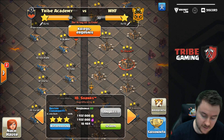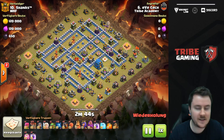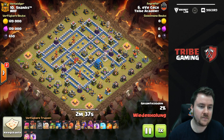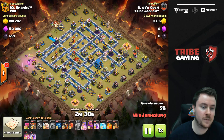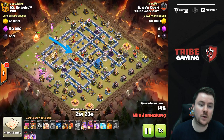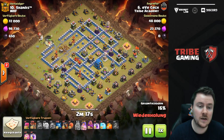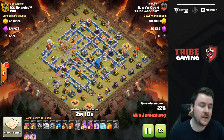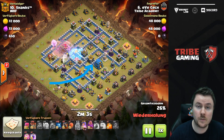The first replay is on the number 10 guy from EveCheck. This is a really nice queen charge with earthquakes, which isn't the usual approach, but on this base it worked really well. The goal is to go in between two Inferno Towers, use the earthquake right in between, then push into the core of the base. This way he gets not only the two Inferno Towers but also the air defense in between, the enemy queen, the Eagle Artillery, and access to most of the X-Bows on that side.